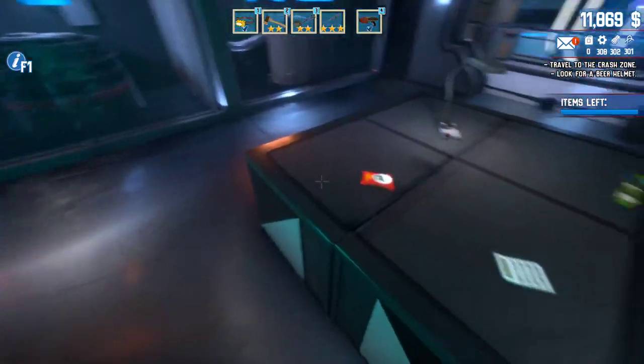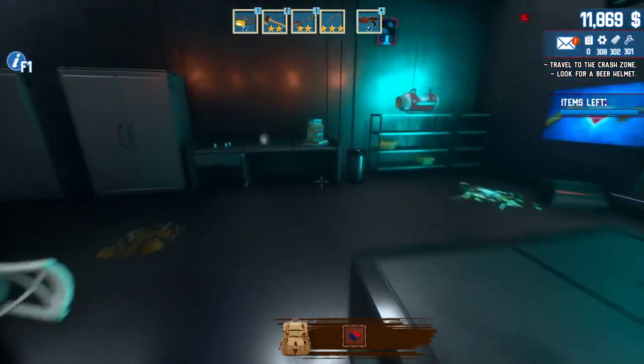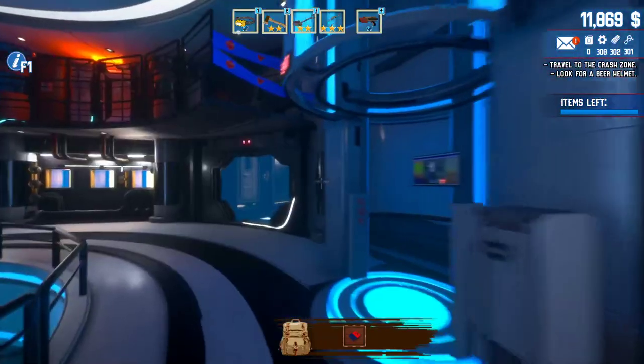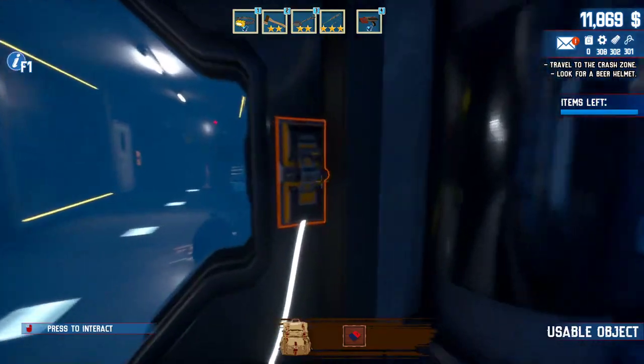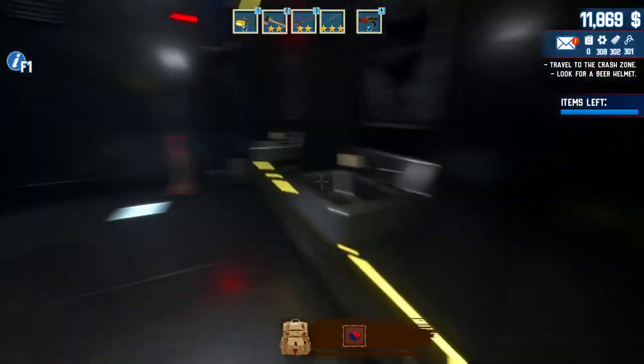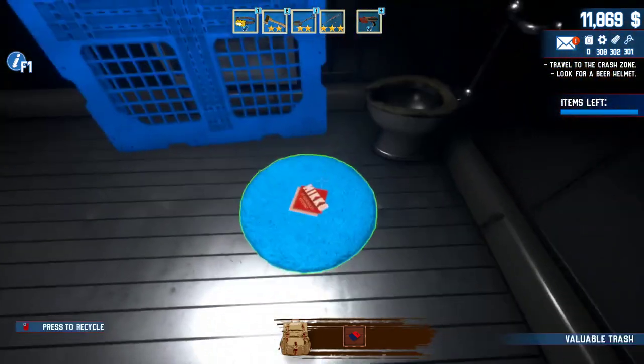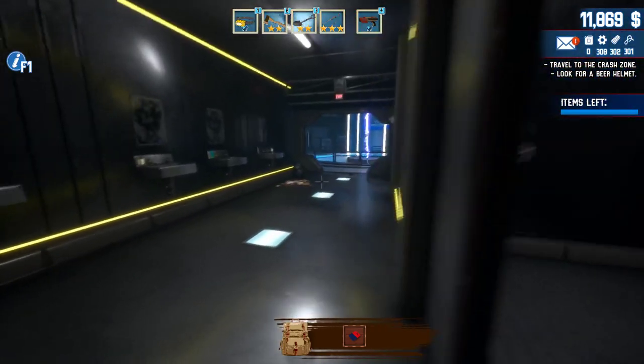Here on the table — on the second table — there is a key card that you'll need to unlock. Then you go back there and there's going to be another door you can unlock. Go straight ahead, there's going to be another door in here to the left, and there's going to be another lever on the left hand side. You can activate that.